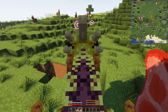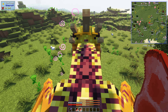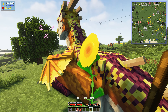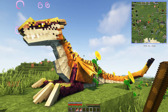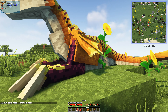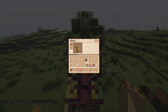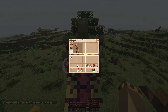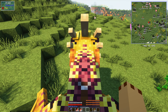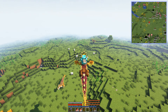There we go! Once you've got that, I haven't got a saddle — but I can make it sit. The best way is to dismount and make it sit. Let me quickly get a saddle. We've got the saddle — put it in the inventory slot and then you're set.